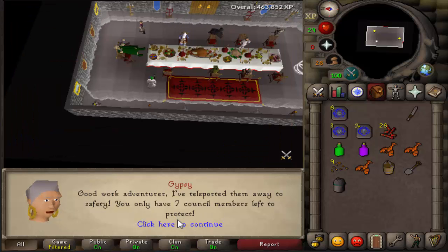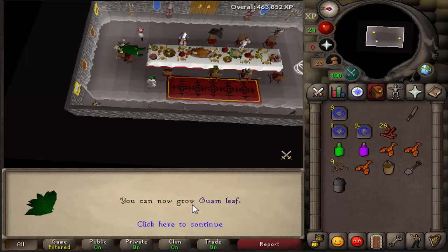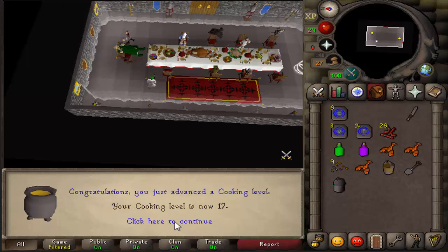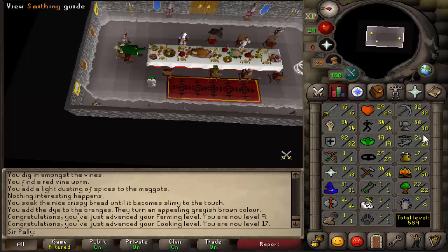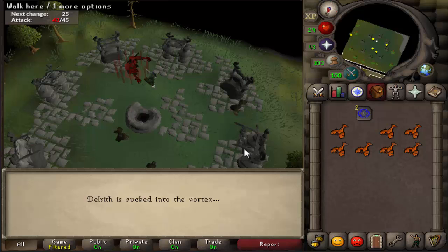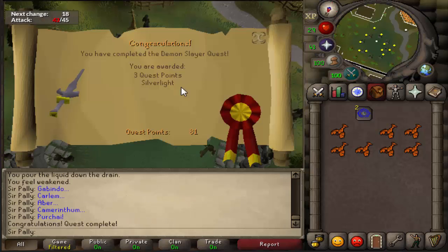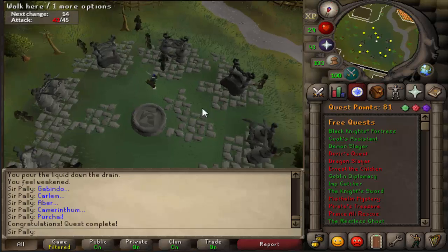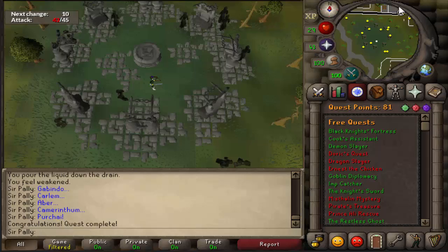That's for 1,000 cooking XP, 1,000 crafting XP, and 1,000 farming XP. No farming level. About to wrap up Demon Slayer — probably should have done this quest earlier. Three quest points... seven quest points. We're at 81 quest points now, that's really nice. That's a really good amount of quest points so far.